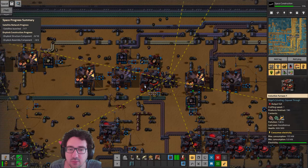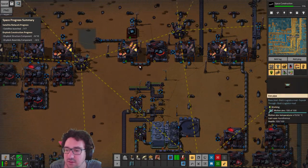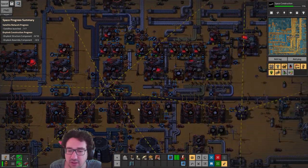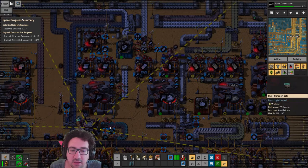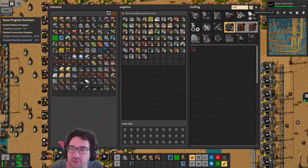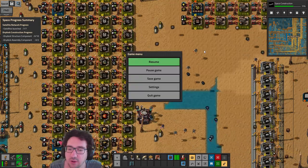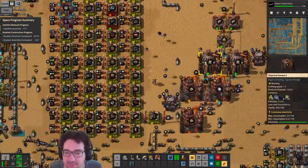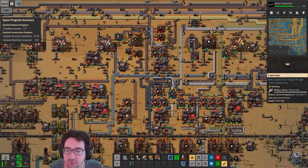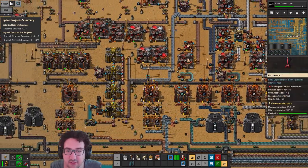Nickel plates — I don't even know if we do coiled nickel. Let's see where nickel even is. It might be zinc — we might not even do nickel. This is nickel — I'm not sure we're doing nickel plates anywhere. We're just using nickel as an extra for some smelting here and there. Yeah, here it's going into molten — okay, we didn't need it for anything else.